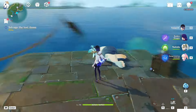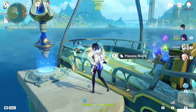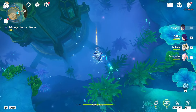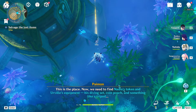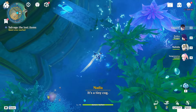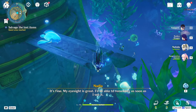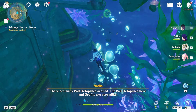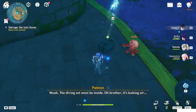Now we have to salvage the lost items. Basically, we have to go around here, teleport back to the teleport waypoint, and go inside the water. It's really, really deep. In this place we need to find Nadia's token and Urville's equipment. There looks like a box right there — probably that's one of the items.